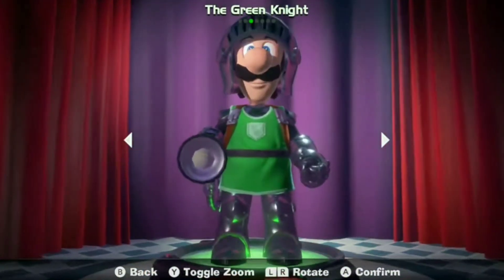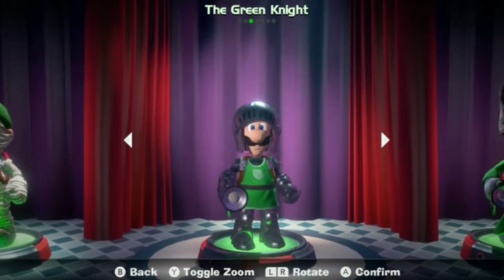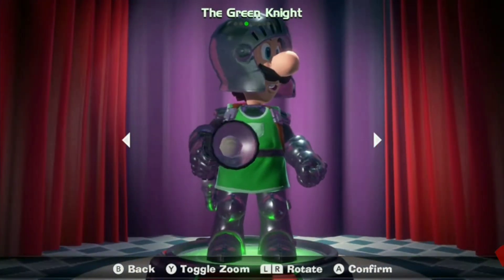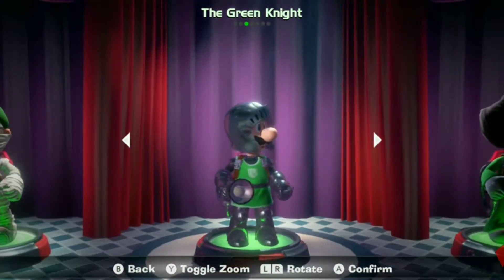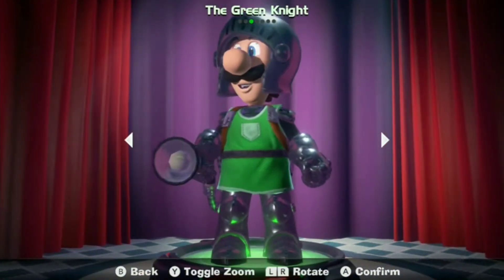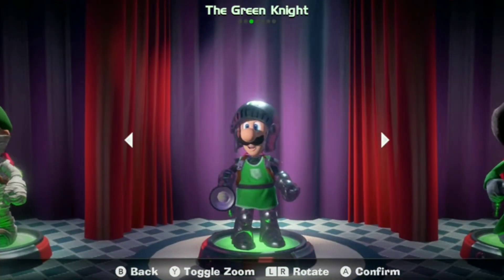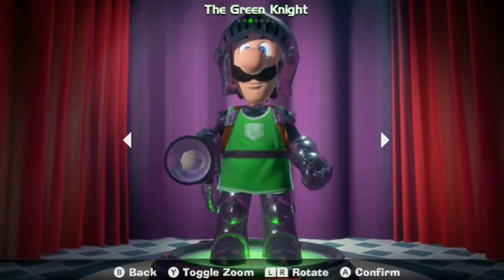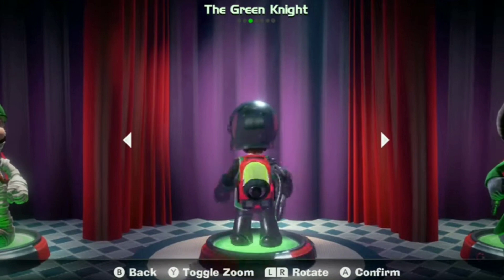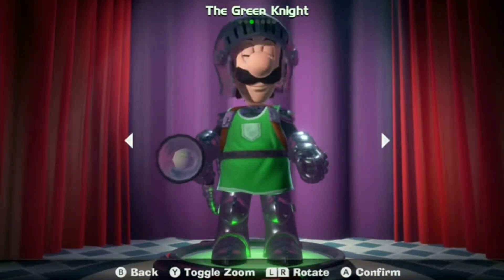Next, we have the Green Knight. Unlike Mummigi, I actually think this costume isn't half bad. The whole knight theme and armor looks pretty cool, and I like how Nintendo added a green shirt-light thing on his chest. However, the reason it is lower on the list is because even though I like the knight theme, I don't think it looks the greatest on Luigi, and even though there is more color than Mummigi, there isn't enough color. Also, this is just a nitpicky thing, but the Poltergust G-00 doesn't go with the costume. The Green Knight isn't a bad costume — I just wish it was more Luigi-like.